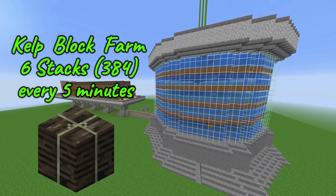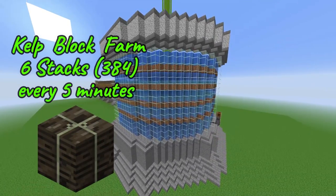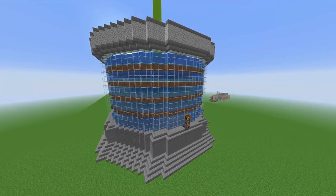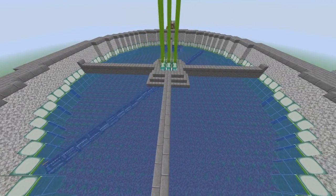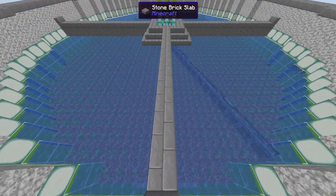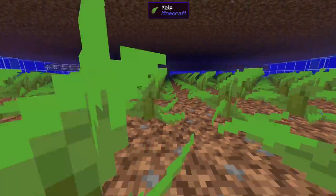With this system, you're going to have an awesome kelp farm that's going to be producing up to six stacks of kelp blocks every five minutes, which is wild. Those kelp blocks burn at such a slow rate and they just last super long. We have five floors just like this and this thing is about 33 blocks wide. It's all being powered by a windmill and they all sync up beautifully.